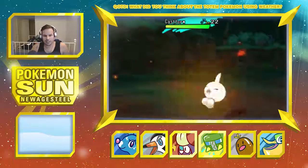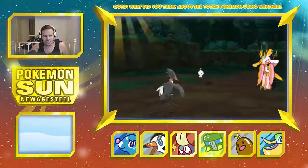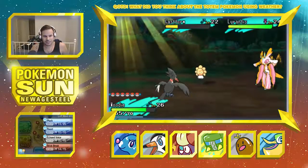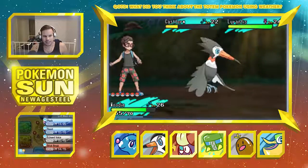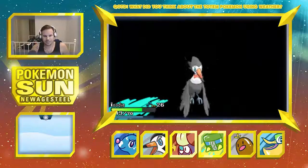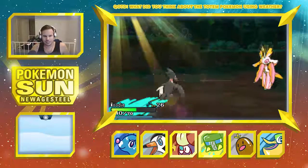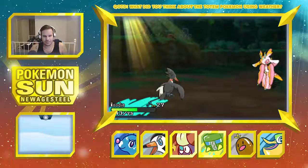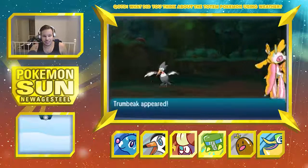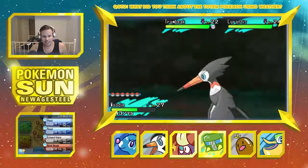Dang it, it didn't die! Oh my gosh, that's actually crazy. It's nighttime, it can't be sunny! Yo, this is sketchy. I'm gonna go for Pluck on the Castform — X-Scissor, that's not STAB, bro. Oh my gosh, that kinda did a lot though. I want to get that Castform out of here. We'll get stronger as the battle goes on. Dang it. Uh oh. What a Trump Beak — I do not like the looks of this.